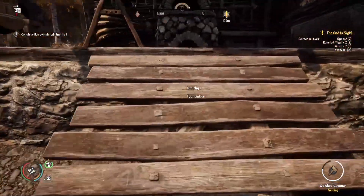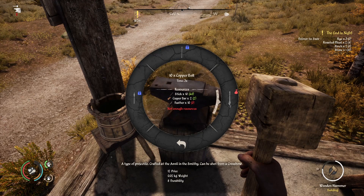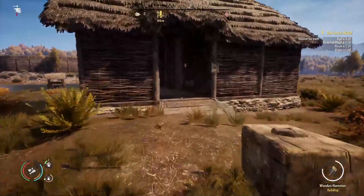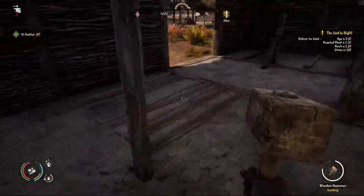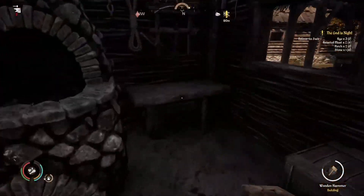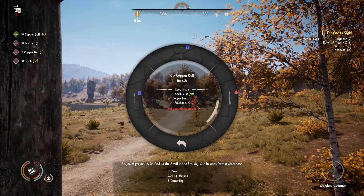The smithy is completed. I have some copper bars, so let's craft at the anvil — looking for copper bolts. We need 10 feathers. Hopefully I have those — yes we do! That should craft 10 copper bolts — there we go, we have 14 of them now.